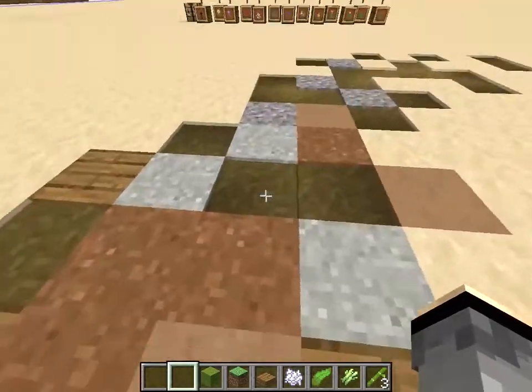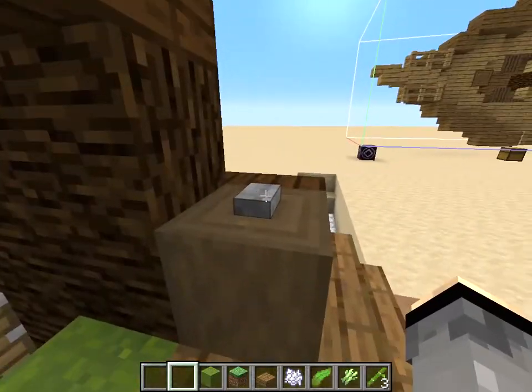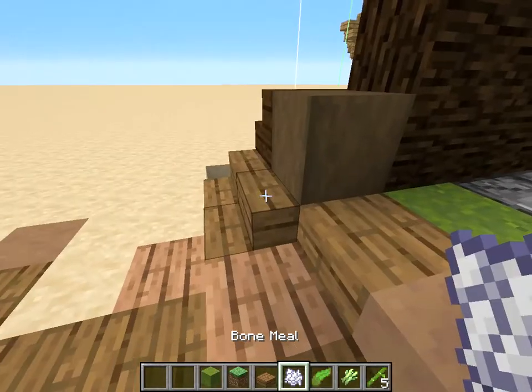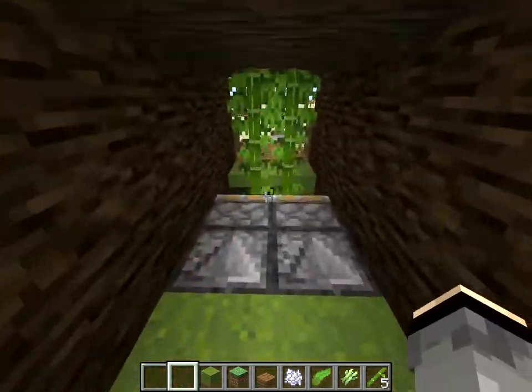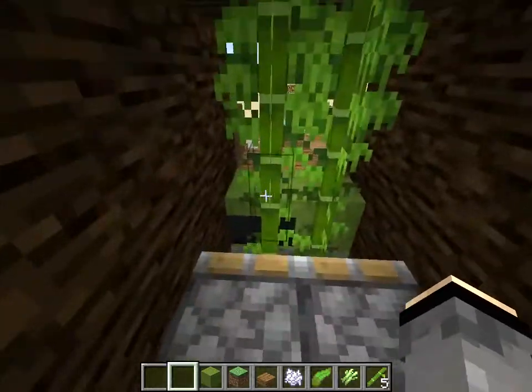I was also experimenting with the textures of this update. If I press the button, some pistons go up and break the bamboo — I get some bamboo from that. Then some bone meal is dispensed by the dispensers to make the bamboo grow again.